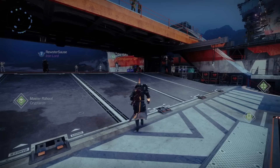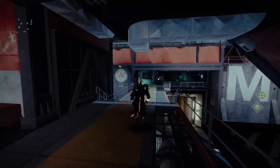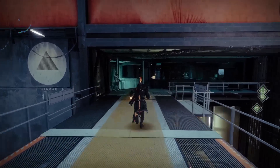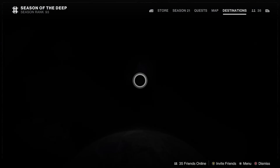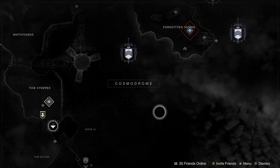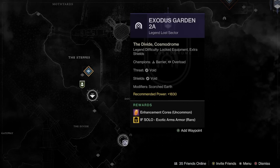Let's head over to Saint-14 really fast, but before we do, let's open up the directory and show you today's Legendary Lost Sector — it's a prime one to farm, I have to say. It is Exodus Garden 2A.